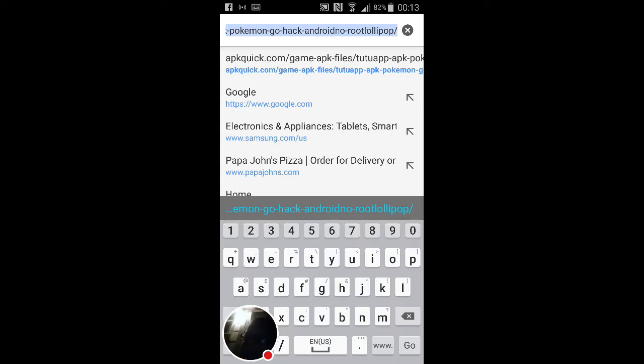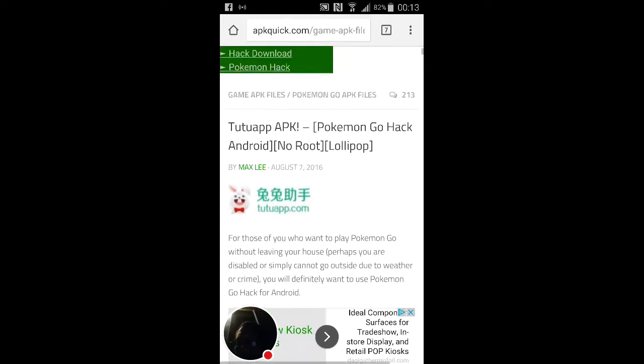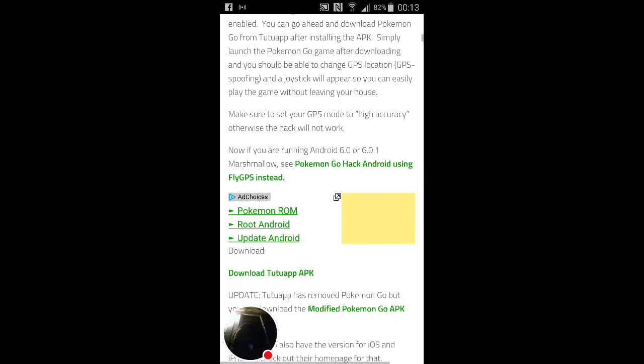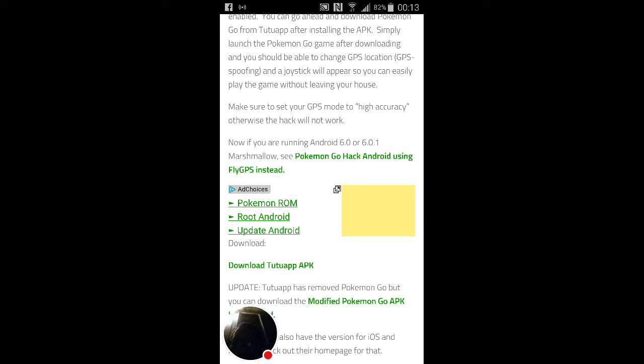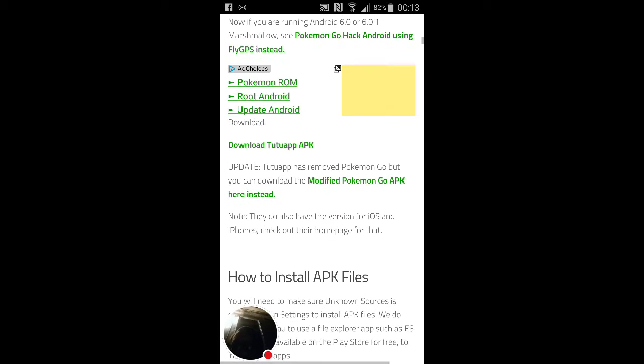It says root lollipop but you don't have to root your phone. What you do is you download this TuTu app right here. I'm not sure if you actually have to do this anymore - there was something that said you don't have to. It says Pokemon Go hack Android using Fly GPS instead, and if you're on Marshmallow 6.0 or higher, the Fly GPS is much better because you can put yourself wherever you want.